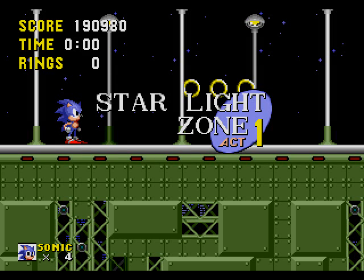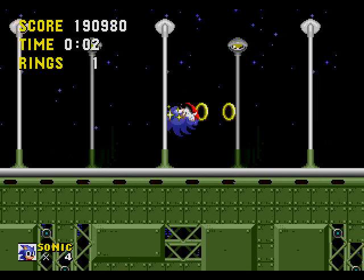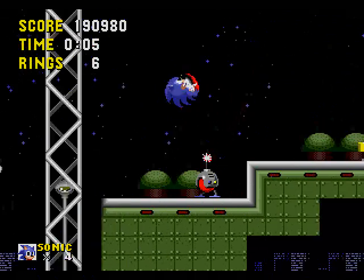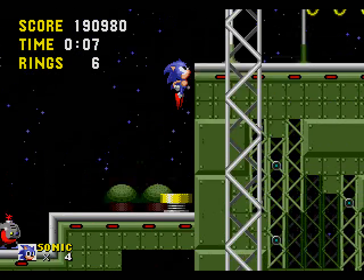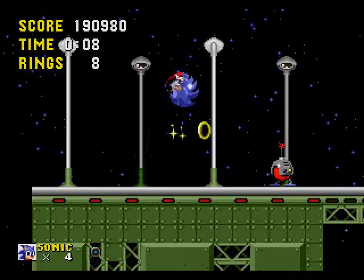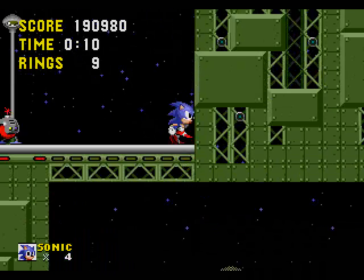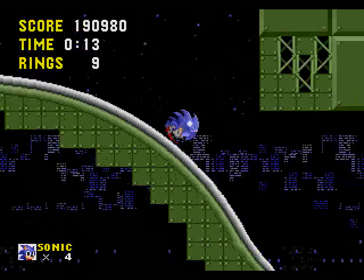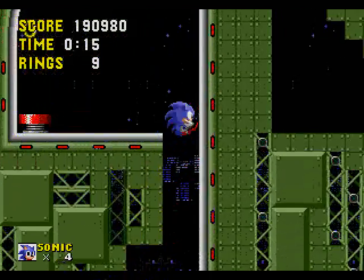Hello everybody, this is Sheddyo. Welcome back to Morse Hedgehog, where it's the highlight zone. This is probably one of the fastest zones in the game — it's actually pretty easy. You can beat the levels in less than two minutes. It's one of my favourite levels because it's high flash to actually get through it, and you can actually get a lot of speed on these ramps here.